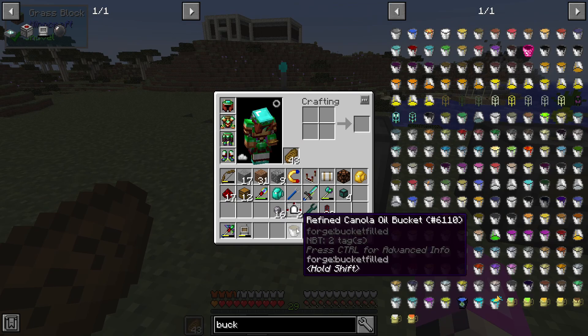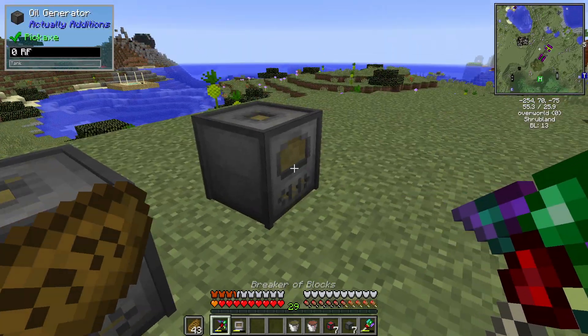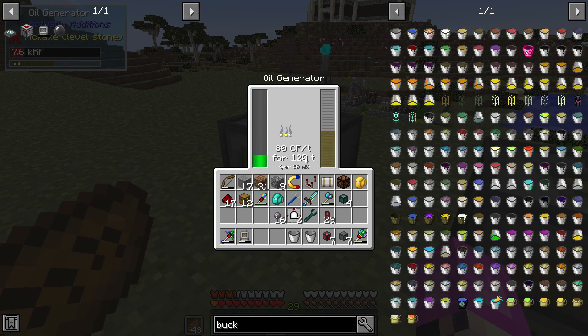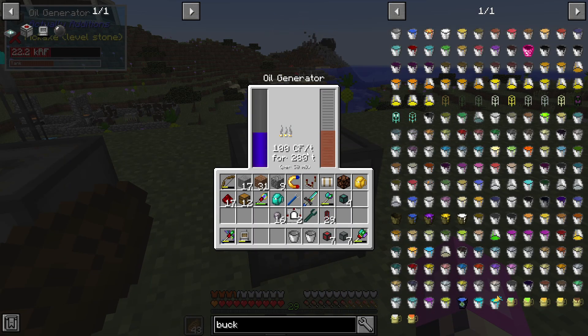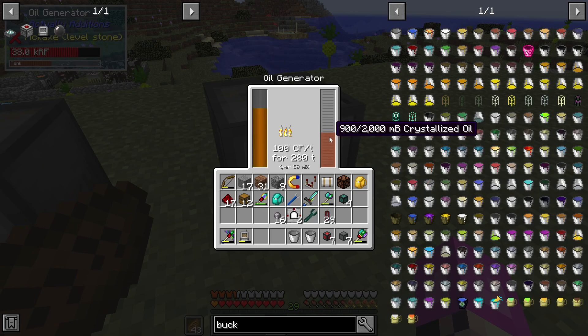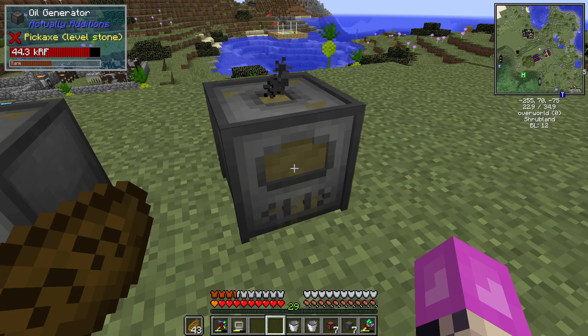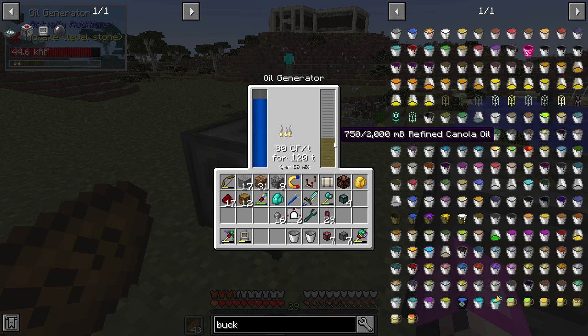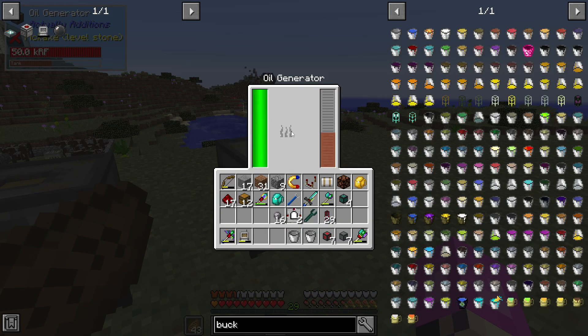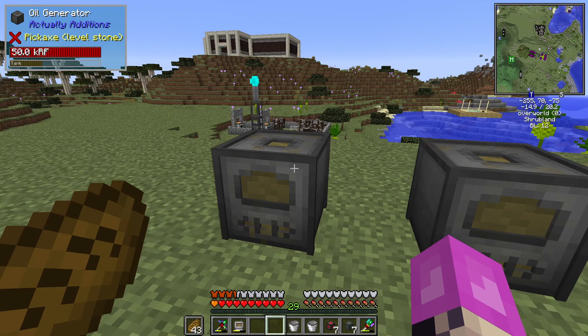Quickly, I wanted to test the difference between refined canola oil and crystallized. We have two empty oil generators — the right one we're going to throw refined, and this one crystallized. So we have 80 CF per tick for 120 ticks here, and 100 CF per tick for 280 ticks here. You can see these are about equivalent — this one's actually a little bit less: 28,000 versus 35,000. And this is only 100 millibuckets used versus 300, and it has completely and utterly filled its power bar. So you can see that crystallized is much more efficient and just outright better.